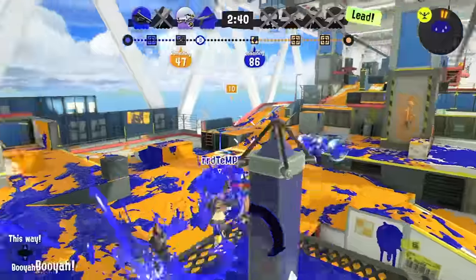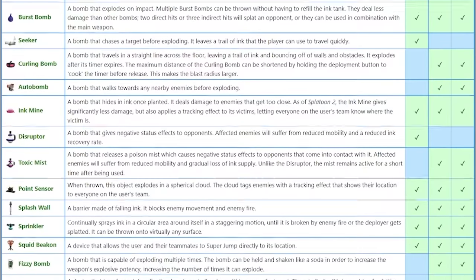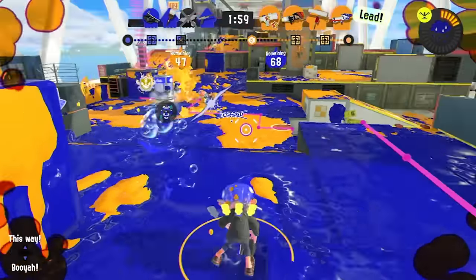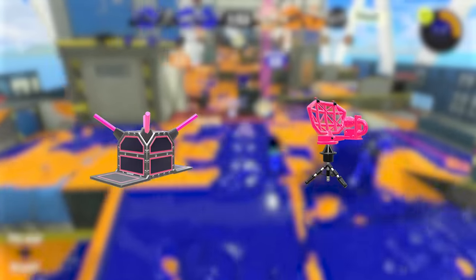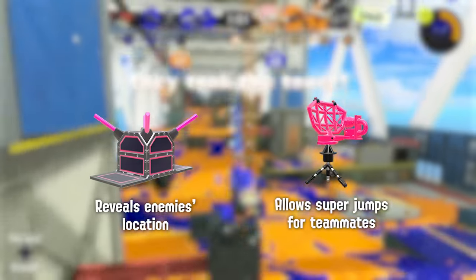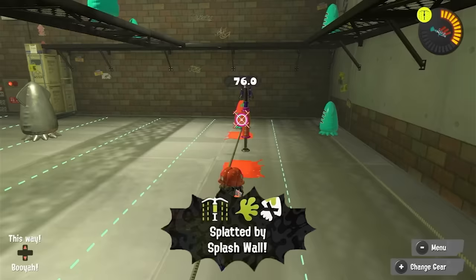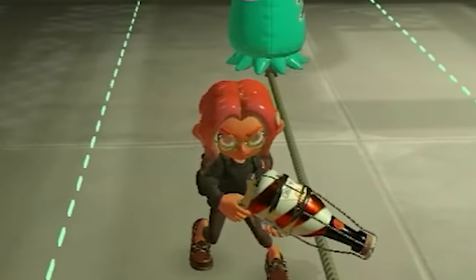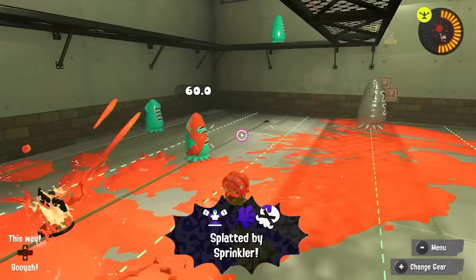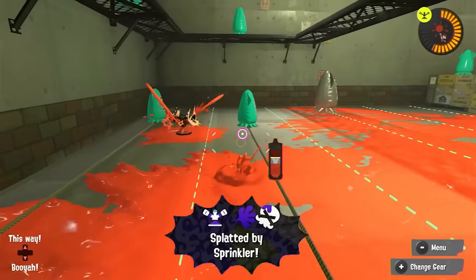If we want to look at even more uncommonness, we'll have to go to the subweapons. Many subweapons that aren't a variant of a bomb usually don't kill you. Some, like the point sensor and squid beacon, are support for your team and don't do any damage. But a few other supportive subs can kill you once a month if you're very lucky, like a splash wall. Why would you run into that? The sprinkler, designed to help paint the stage, can damage opponents with its droplets.